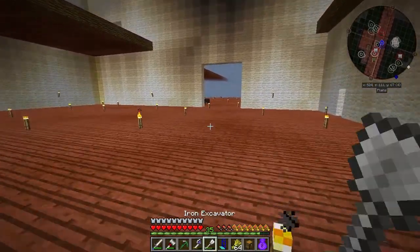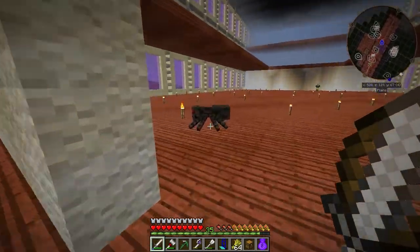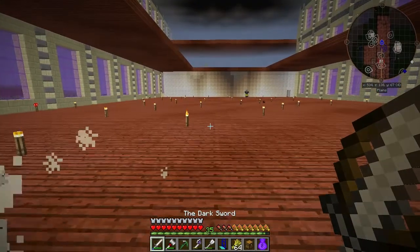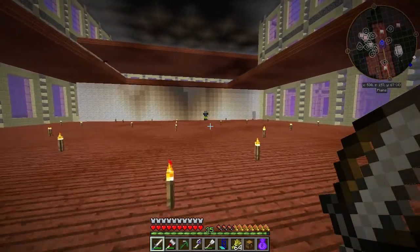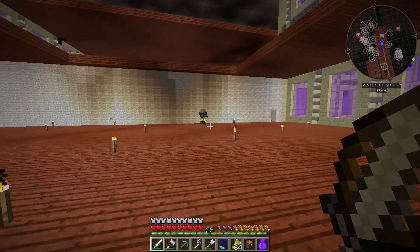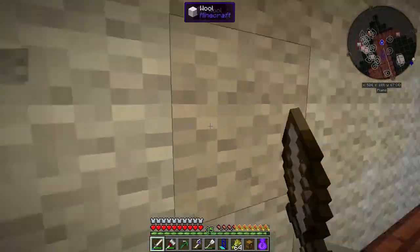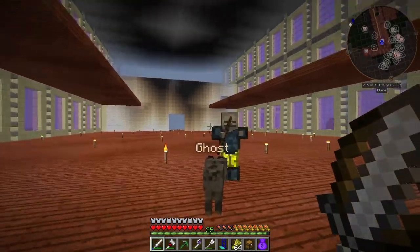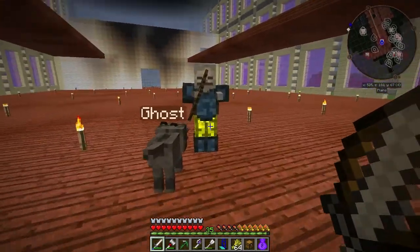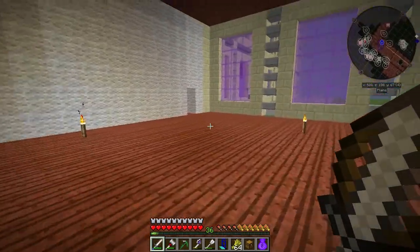There's also a spider over here so we'll definitely kill that. Hello spider. Goodbye spider, you're dead. And there's also a zombie — great, everything's turning up in my palace today. This is something we don't need, so we're going to definitely take you out. Get him Ghost, get him! There we go. Good boy Ghost. Teamwork — the way it should be done.